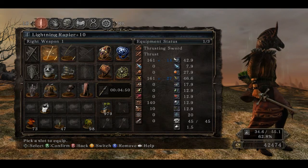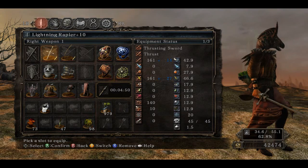Weapons: lightning rapier with a lightning bow. Watcher's shield with a protective chime.